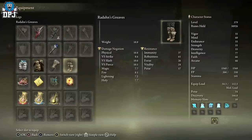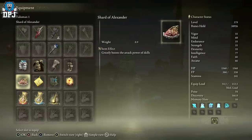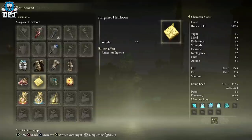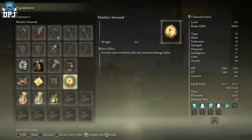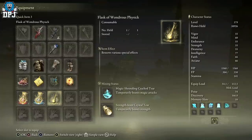For talismans: I'm using the Shard of Alexander, which greatly boosts the attack power of skills; the Stargazer Heirloom, which raises intelligence; the Magic Scorpion Charm, which raises magic attack but lowers damage negation — big shout out to my buddy Cobra9 on Discord for hooking me up with that one; and lastly Radagon's Soreseal, which greatly raises attributes but also increases damage taken — it also gives me a bit more intelligence.